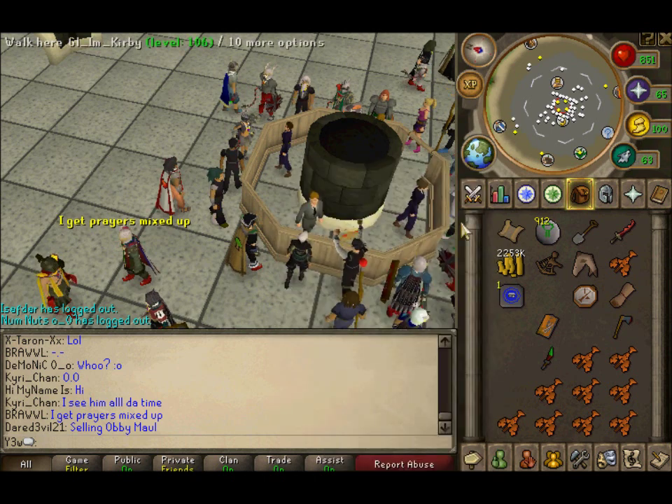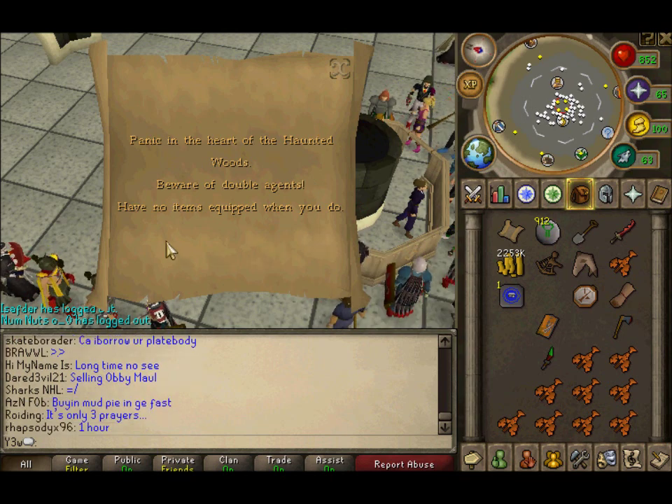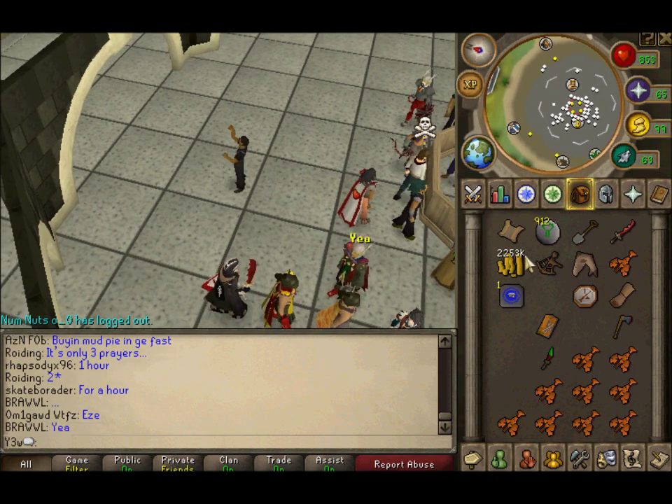Hello, this is another guide for the clue of panic in the heart of the haunted woods. Beware of double agents. Have no items equipped when you do the emote.